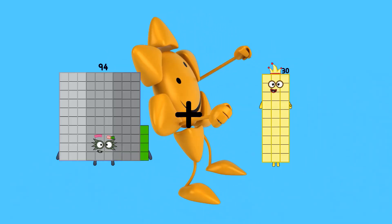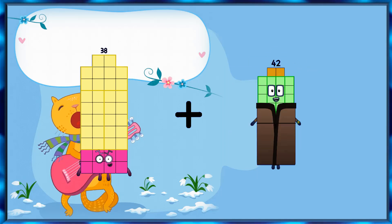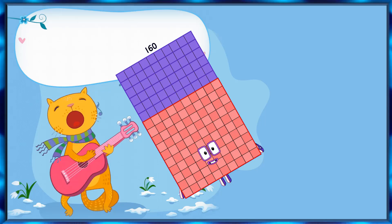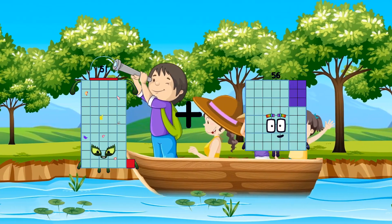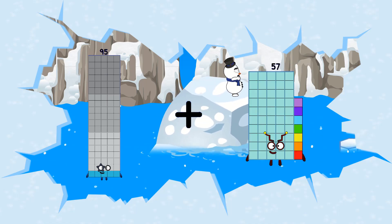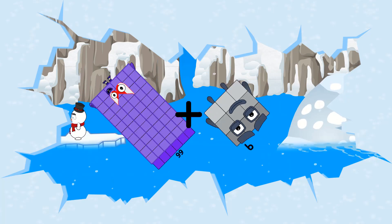94 plus 86 equals 180. 38 plus 2 equals 40. 89 plus 71 equals 160. 51 plus 32 equals 83. 95 plus 57 equals 152. 66 plus 9 equals 75.